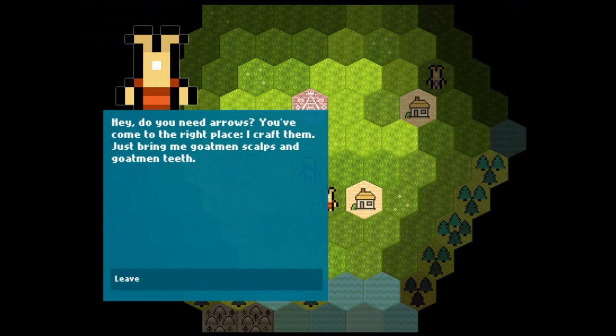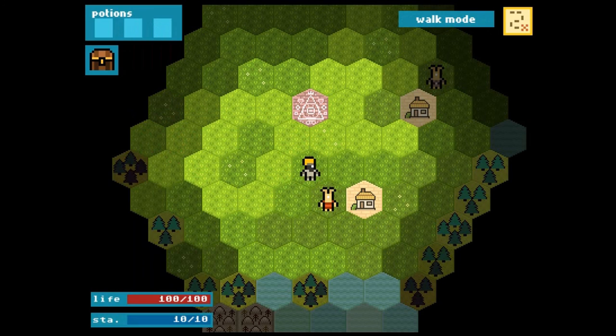In this case, something that looks like rabbits — or a Twinkie that's sprouting at one end while also leaking. Then an NPC says: 'Hey, do you need arrows? You've come to the right place. I craft them. Just bring me Goatman's scalps and Goatman's teeth.' People who follow me on Twitter may have seen me posting this conversation and wondering how the hell he can craft arrows from scalps and teeth. What kind of arrow is that? I detect some sort of chicanery here.